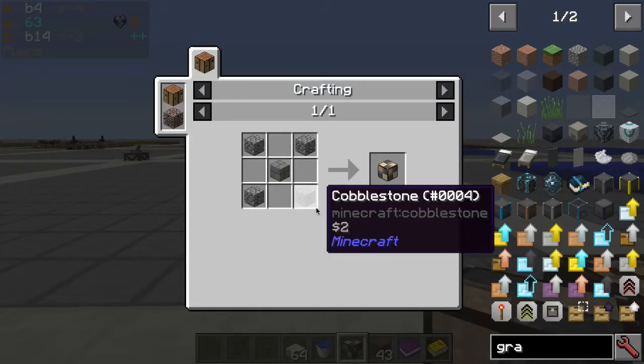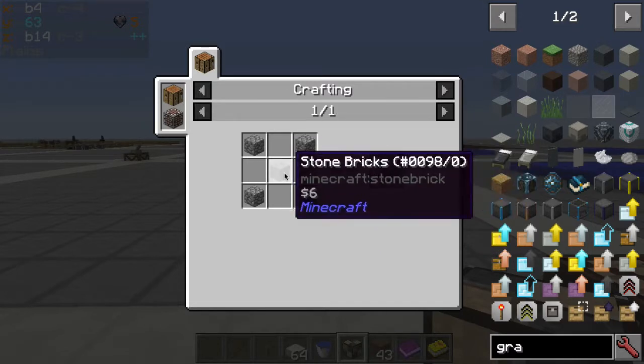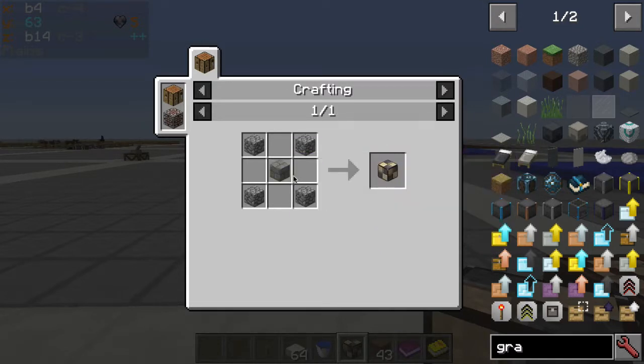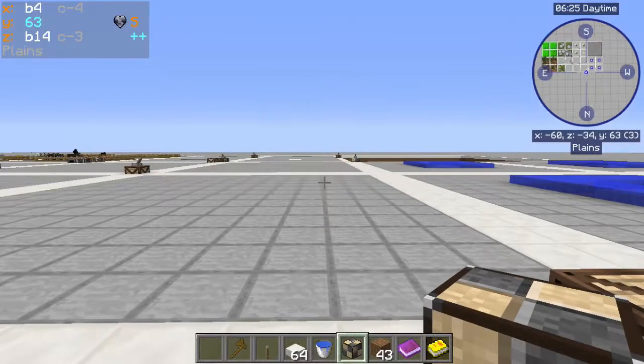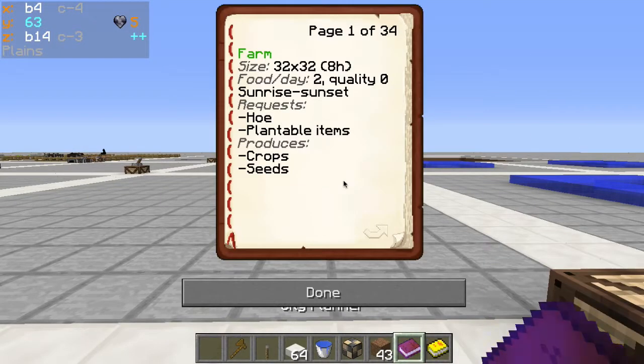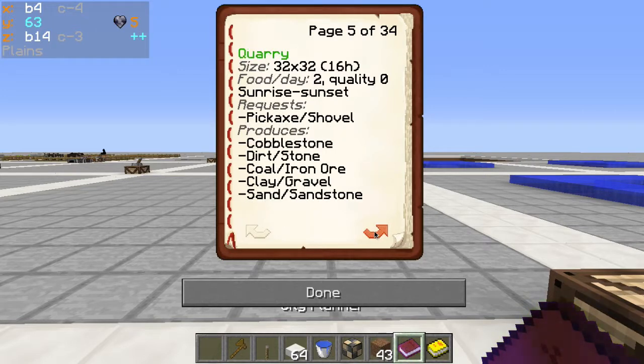The stonemason requires just four cobblestone and a stone brick or mossy stone brick — so just a stone brick variant. Let's look in the city planner to see what it tells us about it.